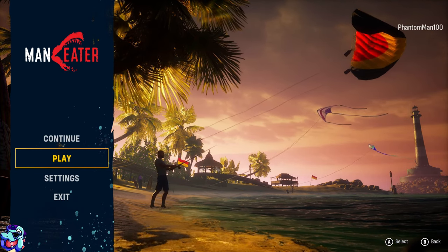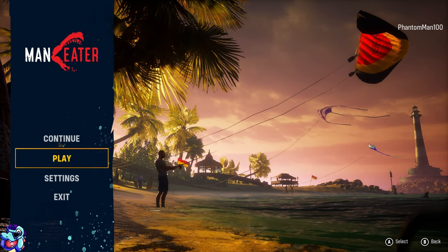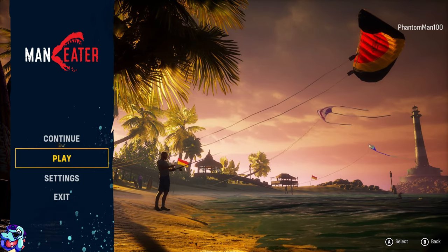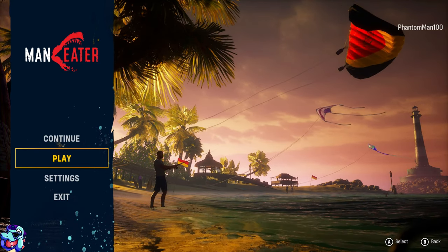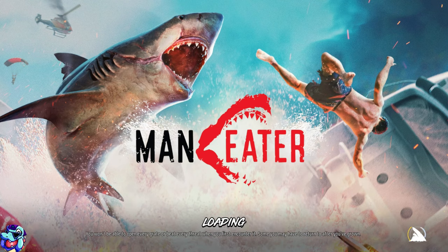Man Eater is what you might call a shark RPG. It gives you control of a bull shark, and you do the standard stuff — gain XP by eating sea life, level up, gain skills, and eventually she gains access to evolutions. We're going to continue right here and I'll show you exactly what I'm talking about.